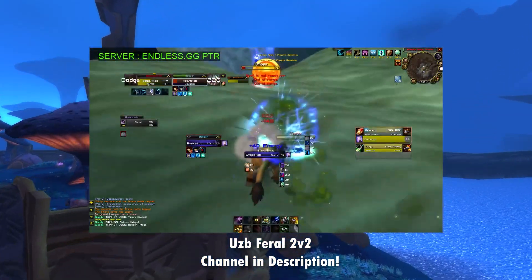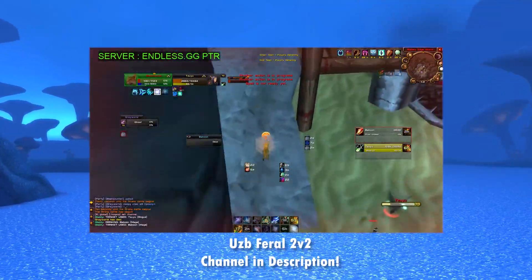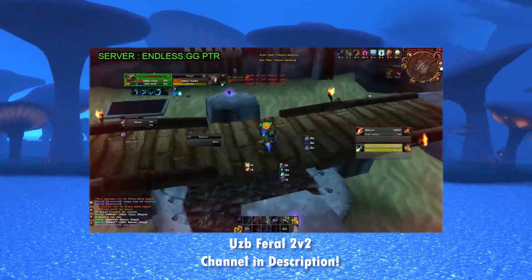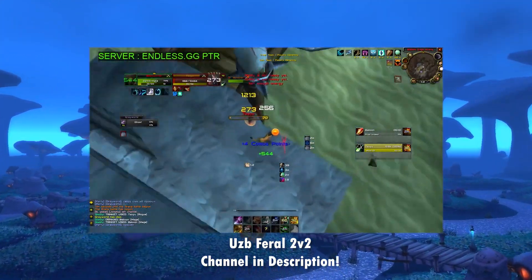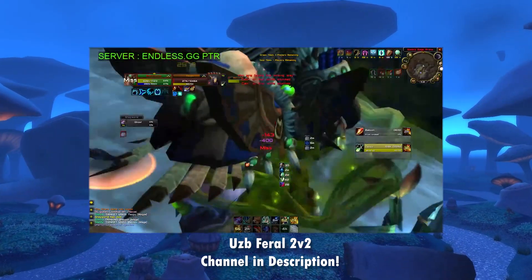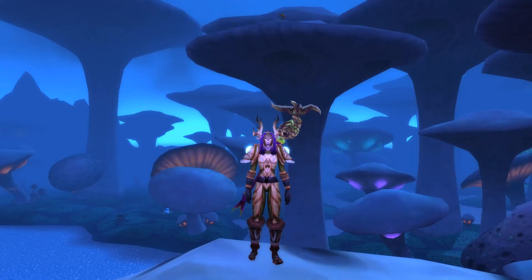In threes you can merge Rogue and Disc into a nice comp or go with Mage and Disc for essentially an RMP-ish comp. These aren't top tier comps but can take you to your goals if you reach the required skill level. There's apparently a power spike from Season 3 onwards due to better itemization and the two-piece Tier 6 bonus. A content creator called Uzbz is a popular name that came up for high-level Feral arena content. Overall Feral is a little off-meta but capable — and with that, we're at the end of the video.